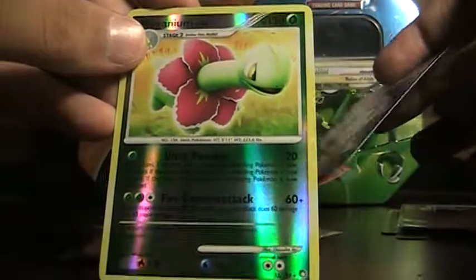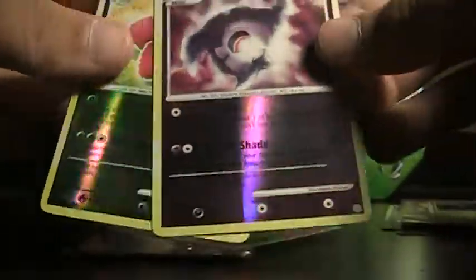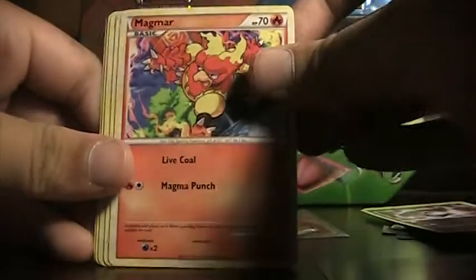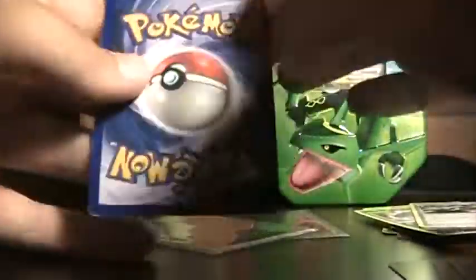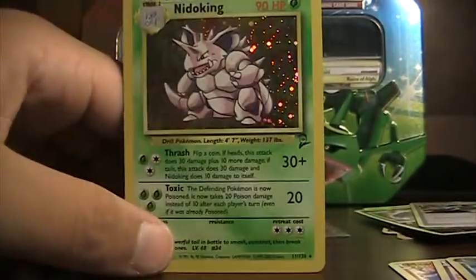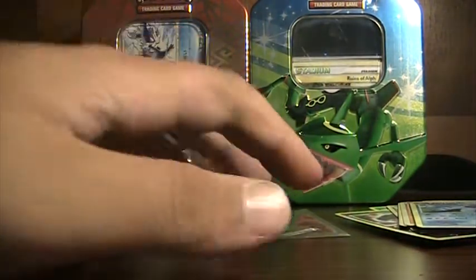Reverse Holo Meganium from Mysterious Treasures, and a Duskull from Diamond and Pearl — really cool card, Reverse Holo. Then Cherubi, Magma, Natu, Wartortle, Super Scoop Up which is good for decks, and a Nidoking Base Set 2 Holo. Wow, this is my favorite card from Base Set — that's a really nice extra, thanks a lot. I'll send out his cards as soon as I can, probably tomorrow morning.